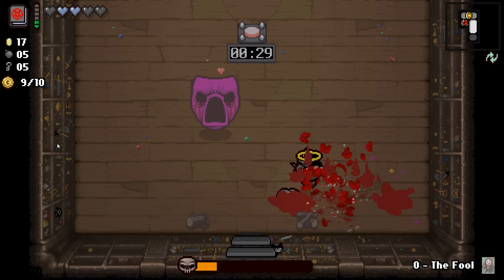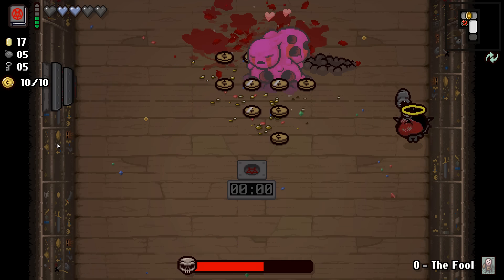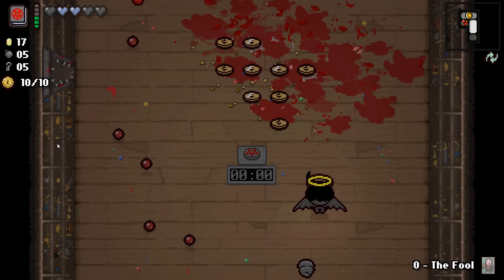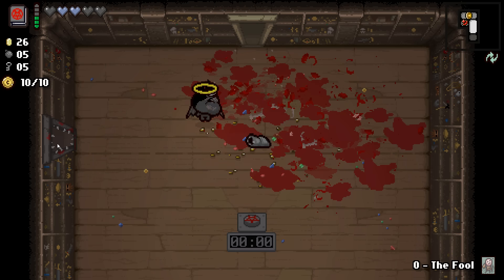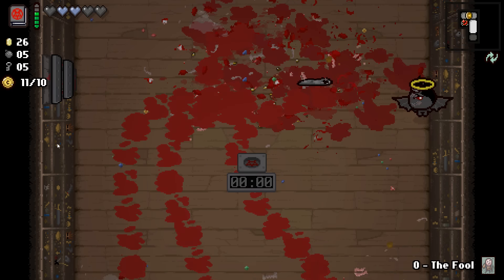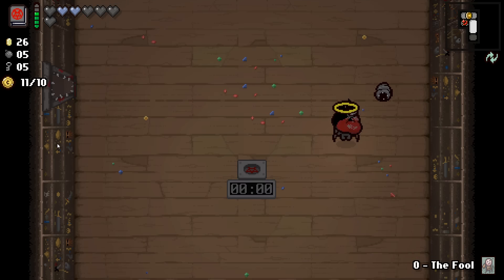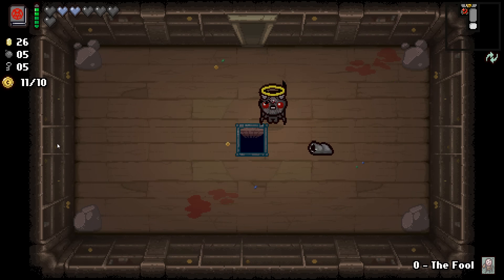Okay, the next wave will be really easy with the homing laser. That's a crazy dude. That wasn't bad at all with the longer homing laser. Let's do the next one — pretty easy. Double deal — two more black hearts. I think we're good. Let's go down.